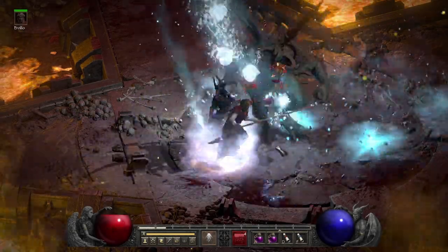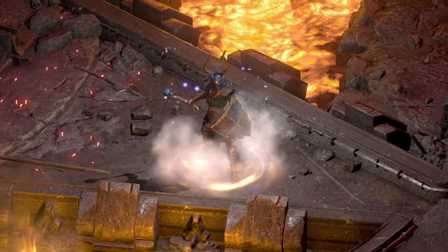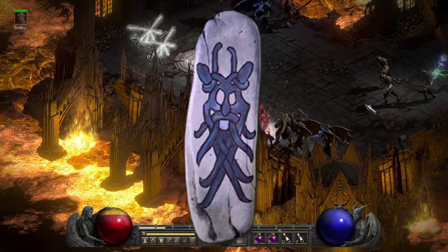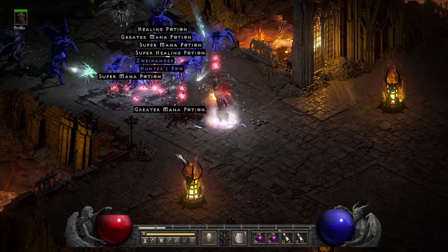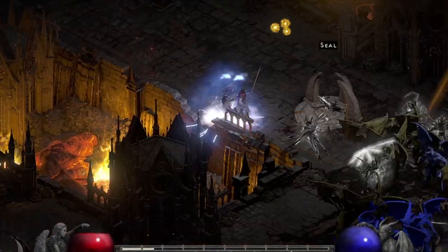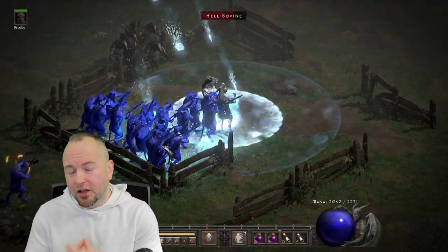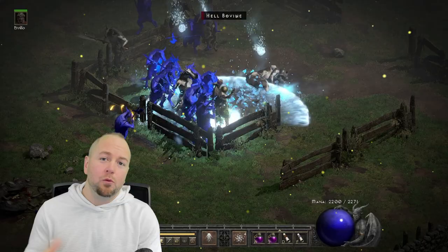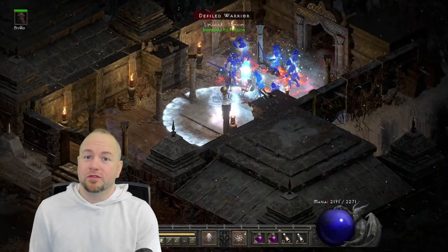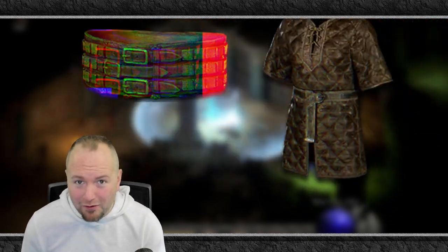Since Patch 1.10 in Lord of Destruction, the Cold Sorceress has taken a backseat to other early and late game builds. But with the introduction of Sunder Charms in Diablo 2 Resurrected, this build is back on top and is by far one of the best builds you can use for leveling, magic finding, and even PvP. In this video, we're going to take a look at the God-tier Blizzard Sorceress along with a fan-favorite pet version of the Cold Sorceress, Frost Nova. And I'm going to show you some items that have gained some newfound value in response to the introduction of these Sunder Charms.